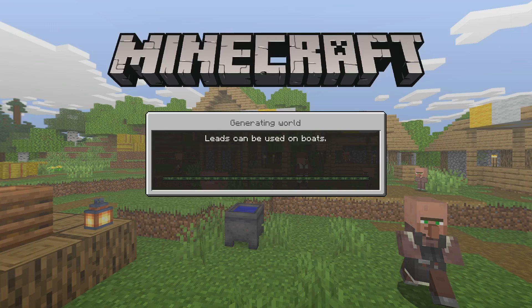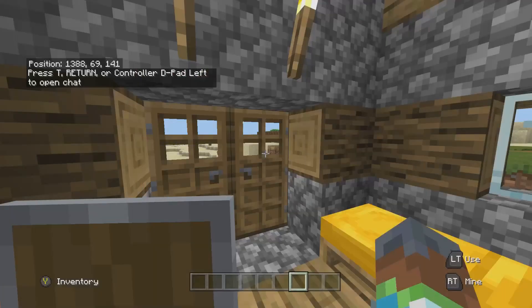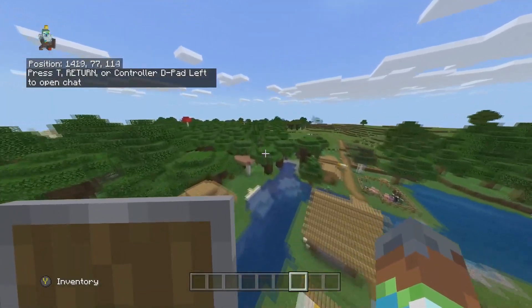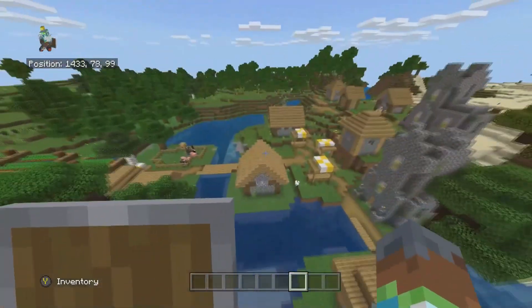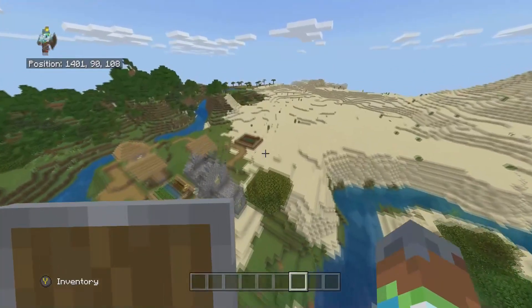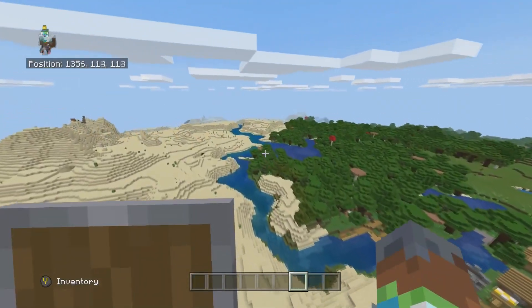In my opinion, mansions are just so far away normally, and this is the best seed I've ever come across in my entire life. So let's just get rid of everything in my inventory. This is where you spawn — well, actually you spawn down here in this little forest. But as you can see, we've got a very nice village here. If we fly up, there should be another village down here somewhere.